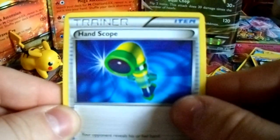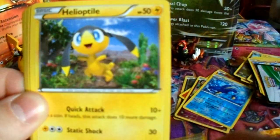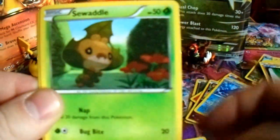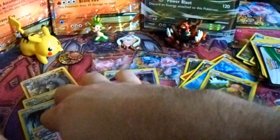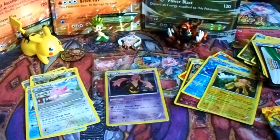On to the last of the Phantom Forces packs. We start off with Hand Scope, Loudred, VS Seeker — that's a very nice pull — Helioptile, Gligar, Dino, Frillish, Swadloon, and ooh — a Garbodor, and I believe that is a holo reverse rare. And a Blissey non-holo rare. I believe in another episode I got a Blissey out of Phantom Forces too. Two straight packs with holo rares — nice.